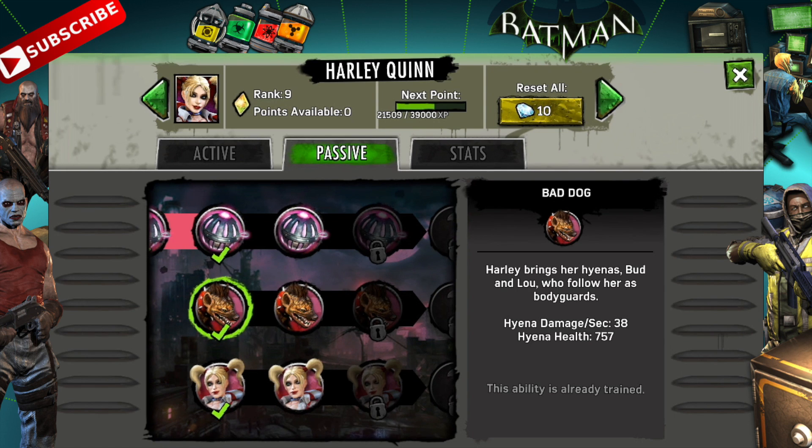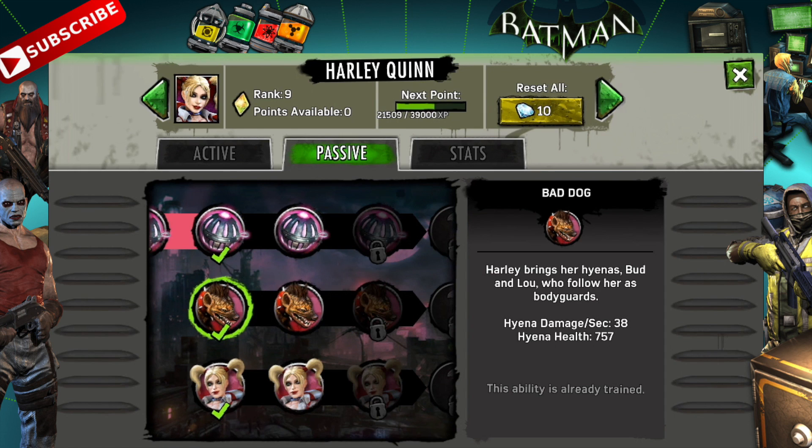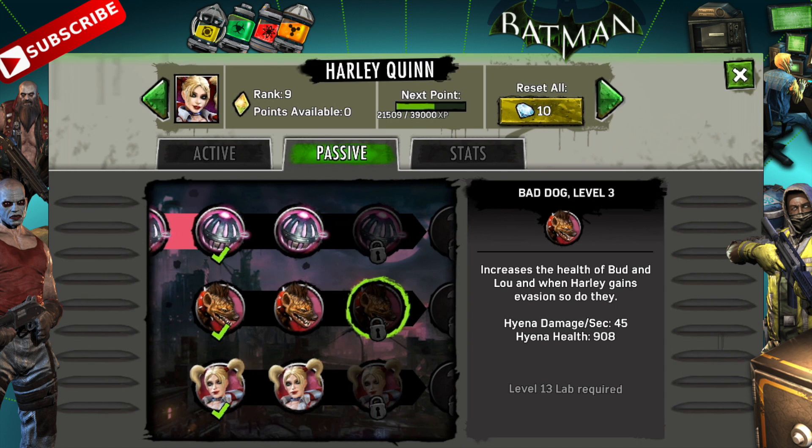I decided to unlock Bad Dogs instead, which is very helpful. You bring two hyenas along — they're doing a decent amount of DPS and have a significant amount of health, acting as free tanks every time you raid. At tier two it increases the damage they deal from 38 to 45. If you took this all the way to tier three, they would have 900 health each, which is fantastic.